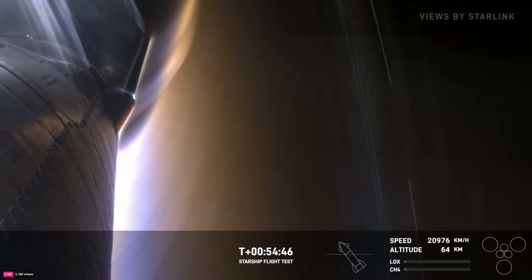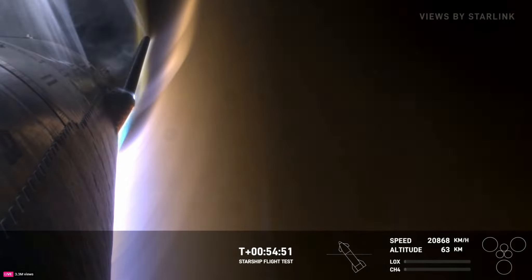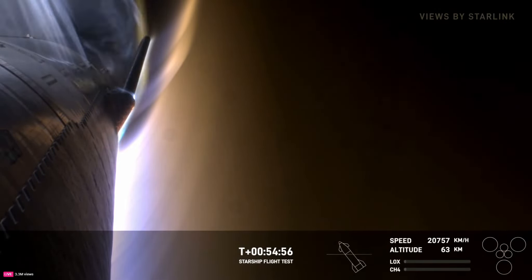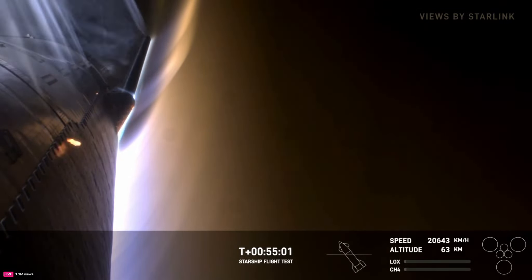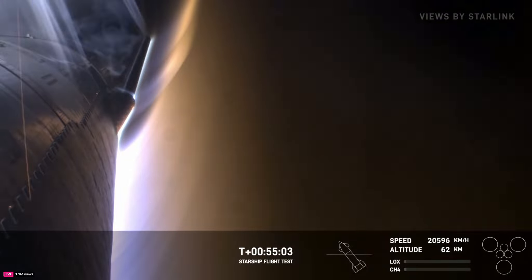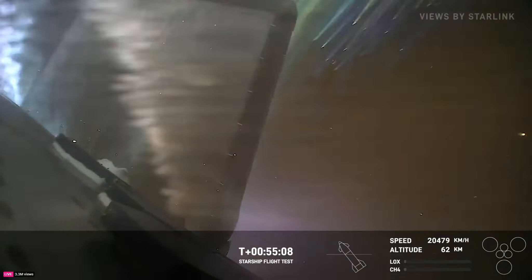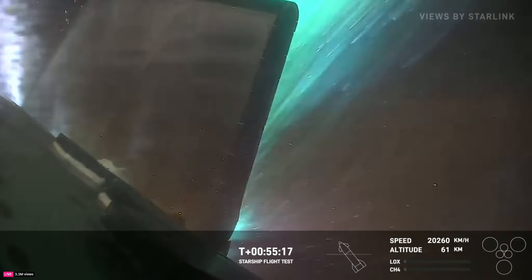We've made it through expected peak heating, but now we're going to start encountering increased pressures as the atmosphere gets thicker. We're at 63 kilometers — we've already made it farther than our last flight when that last signal was at 65 kilometers. What we're really watching is the performance of the heat shield, the flaps, the seals in the flaps — a whole bunch of different areas we're keeping a close eye on as we re-enter.